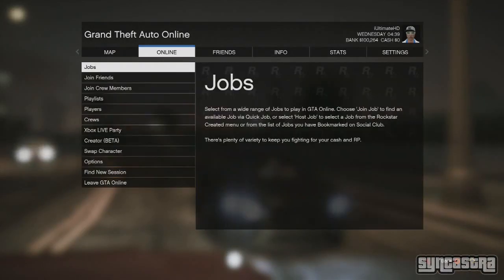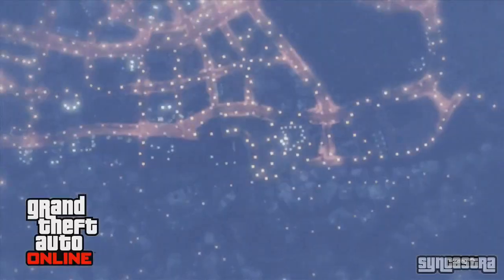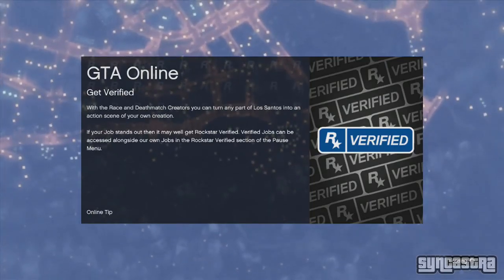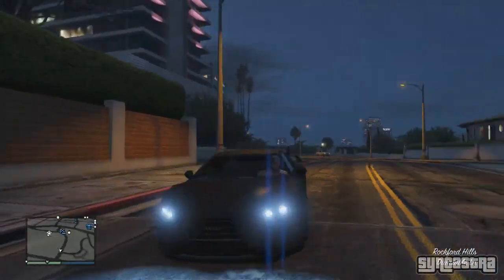From there you want to get back inside your vehicle, start it up, and move forward the slightest bit. From here go to Online, then go into Find New Session, and it will put you in a brand new session. It will automatically put you straight into the car and you should be automatically driving. You will see that the hat will automatically be spawned on your head.